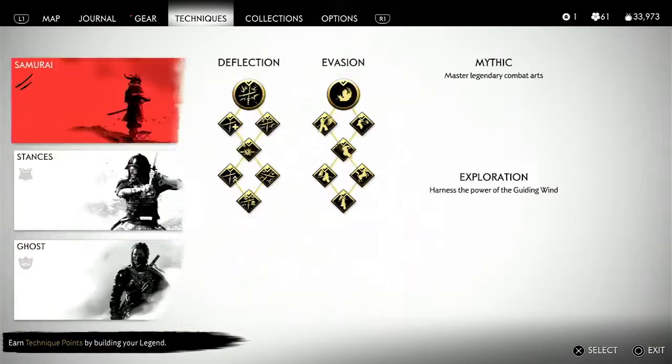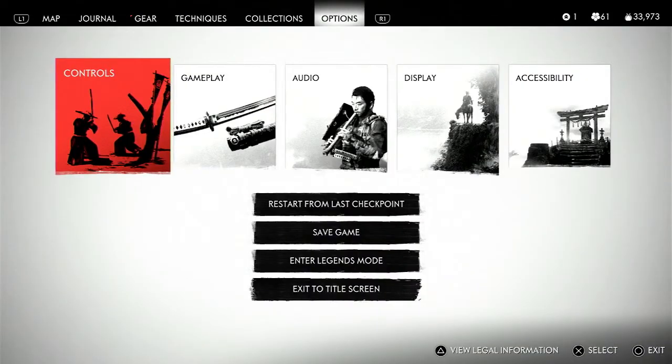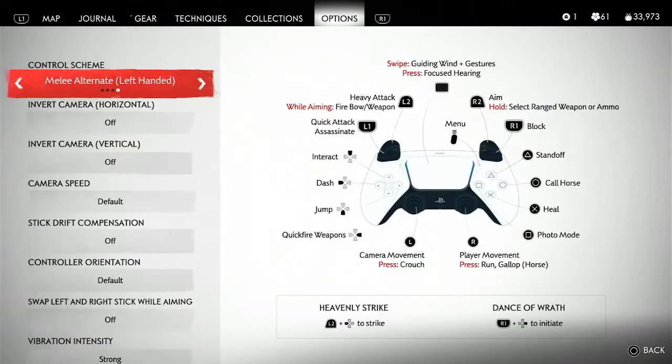Those are all the controls — we've gone through all the stances and the regular controls. Good luck with Ghost of Tsushima. We're going to play the Iki Island expansion in the Director's Cut. I'm Linus Wilson — subscribe.